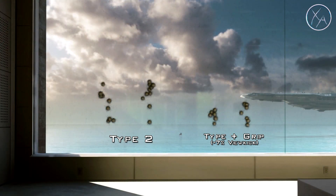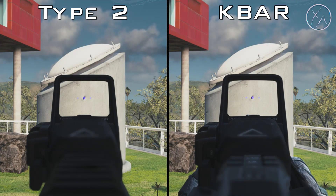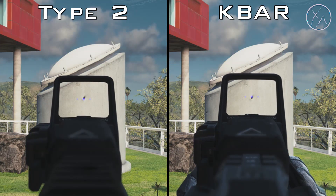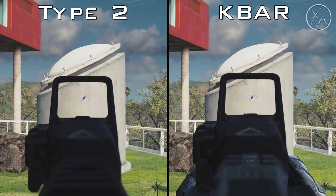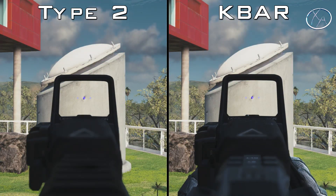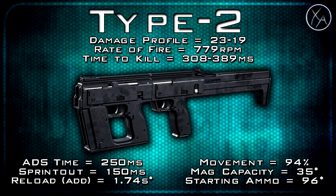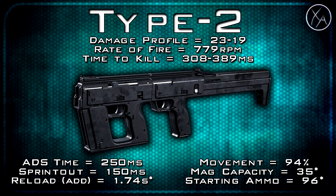Looking at our 10-round wall test with the foregrip, you can see the foregrip is actually quite useful on the Type 2. It's not necessary because the Type 2 is quite accurate on its own, but it does make something already accurate just that little bit more accurate. As for idle sway, it seems to be in line with the NV4, which is a really good thing. Unlike the R3K and K-Bar, with the Type 2 and NV4 you have a little bit of time with completely steady aim before the idle sway kicks in.